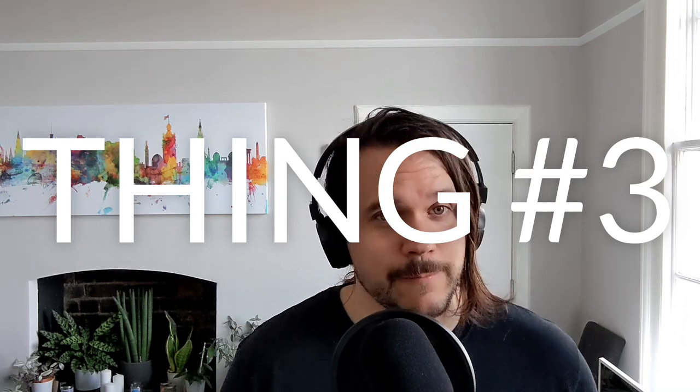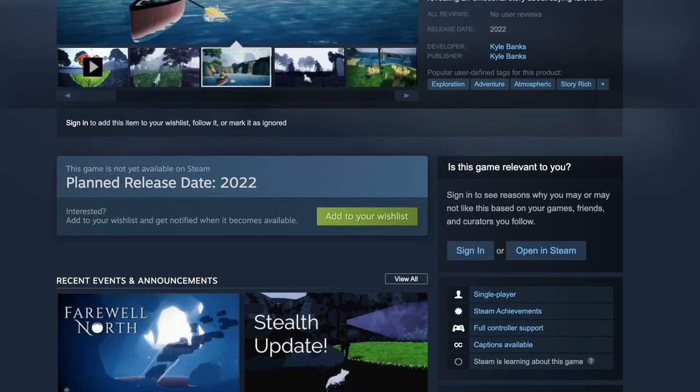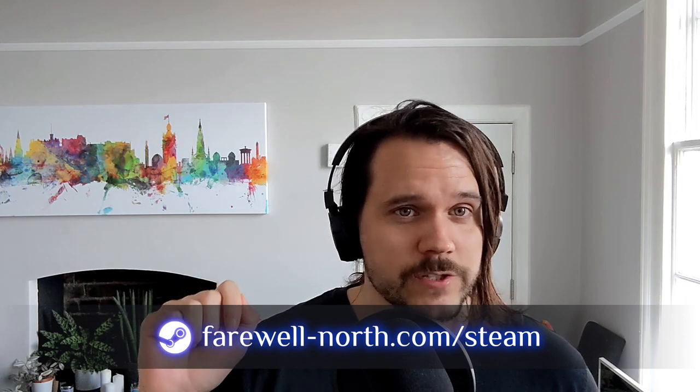And thing number three — this is a big one. You can wishlist the game on Steam. I know that's not really news, but it is really important. It really helps us indie devs because it lets Steam know that there's an audience for the game and that the game is worth showing to people, so it means a ton. So if you haven't done it already, there's a link down below — just hit that, add to wishlist, it's free, costs nothing, and it really helps me a lot.